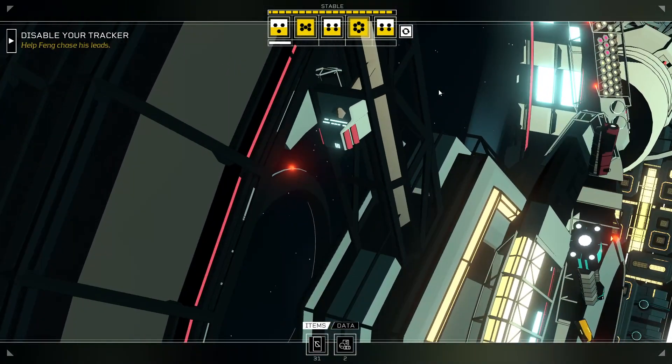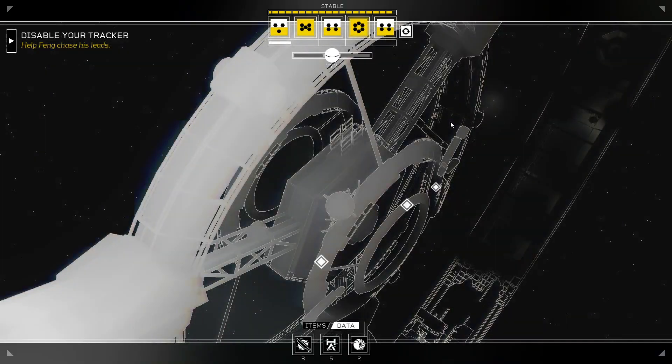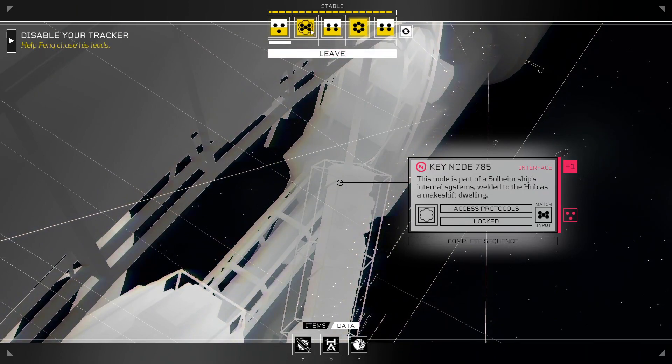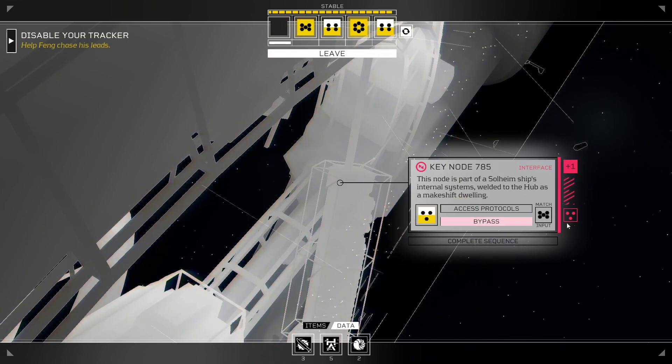What do we have? The AE branch? We need to go into the network and unlock the key nodes. A five? Would a three also work? Because there's a three on the side. It does.